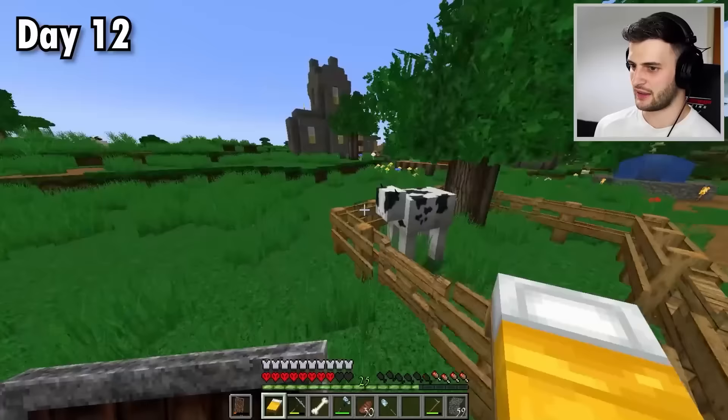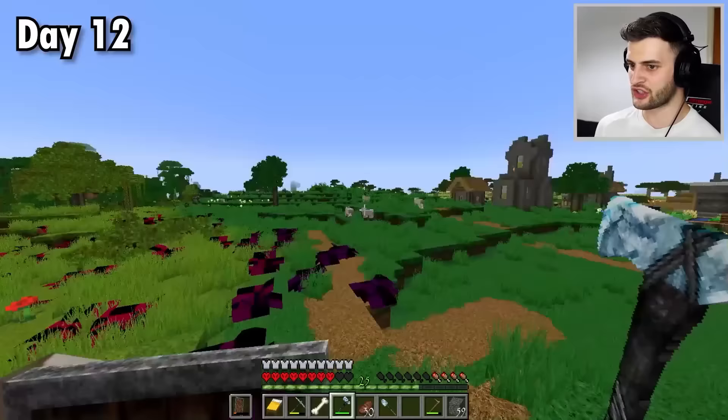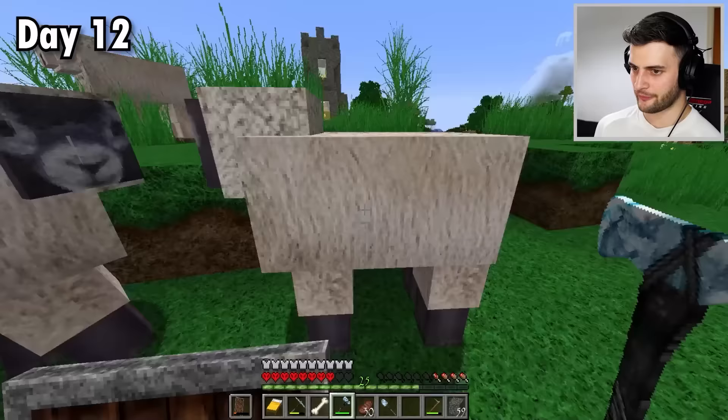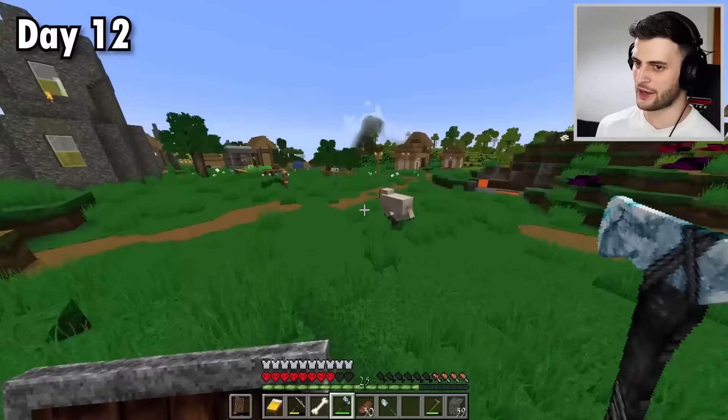And the cows look kind of crazy. Although it's very cool that there are different colored cows, like different variants. The sheep — they have real wool, look at it. Oh, their faces as well — and they've got different types of faces. Okay, very good. Anyway, can't get sidetracked.